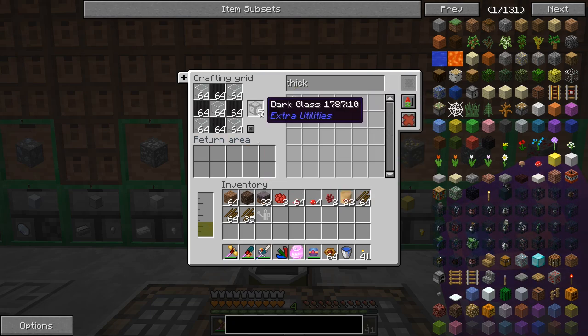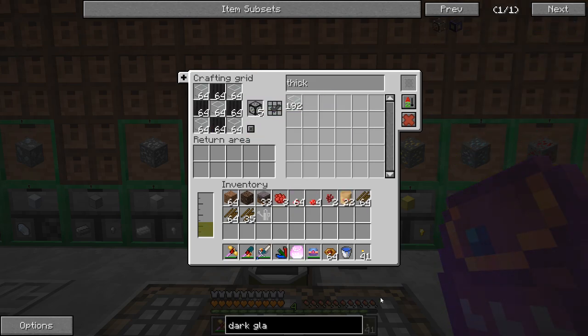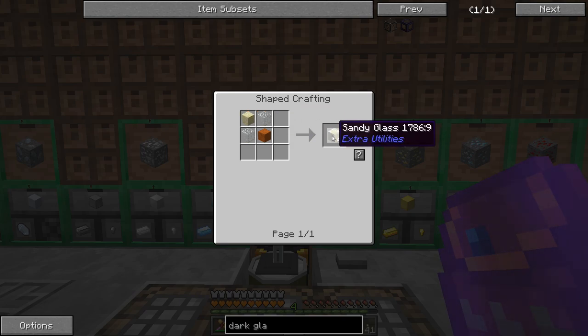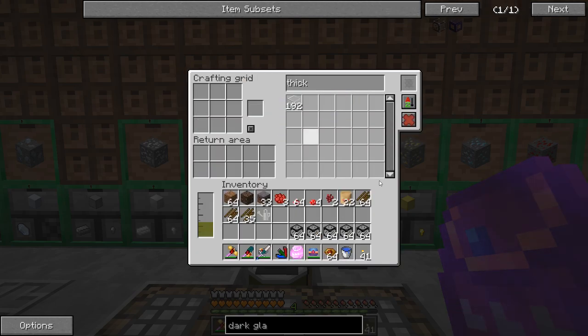Since red mushrooms have to be grown in darkness, we're making dark glass from Extra Utilities. This stuff looks like glass and you can see through it, but it does not let light through. It's made from thickened glass, which is sandy glass smelted - two pieces of sand and two pieces of glass give you four sandy glass, then you smelt that for thickened glass. Let's craft five stacks worth. We need to surround the area with this darkened glass, remove the glowstone, remove the water since it's all growing on mycelium, remove the tilled land, put down dirt, spread the mycelium, place crop sticks, then plant everything.